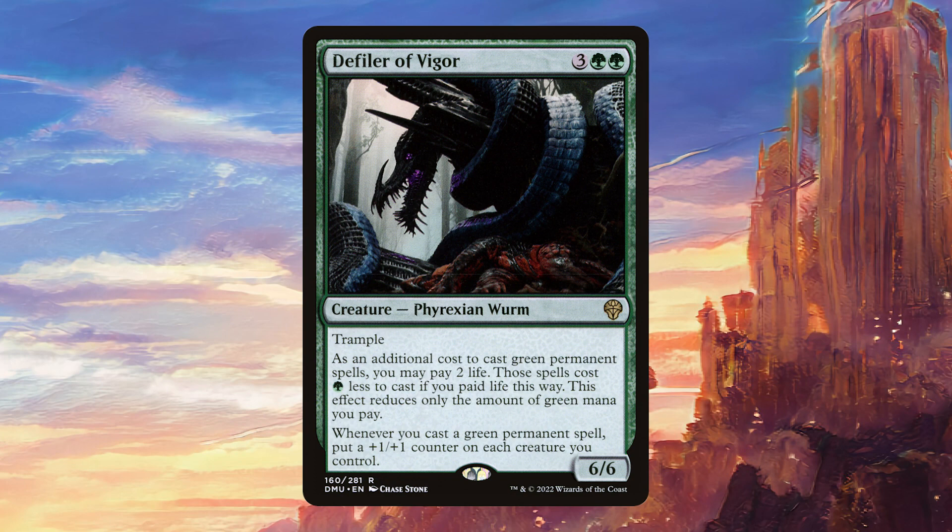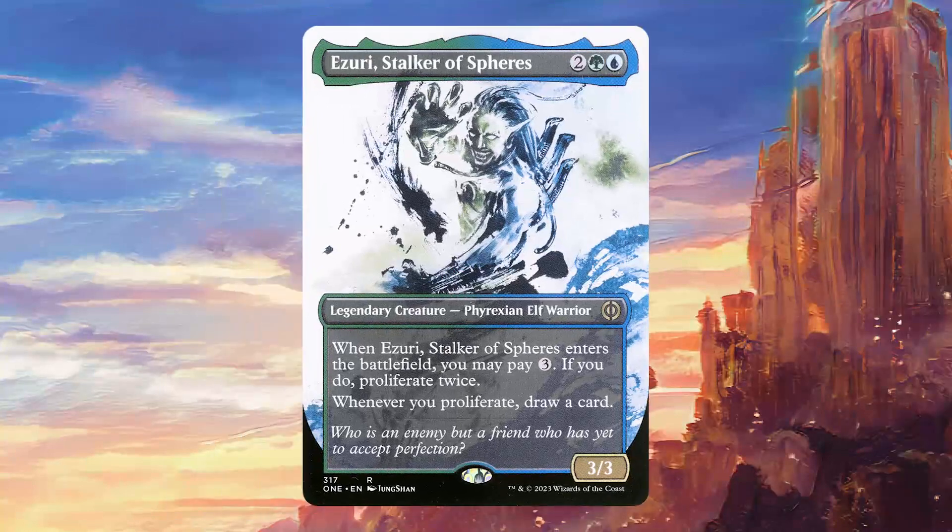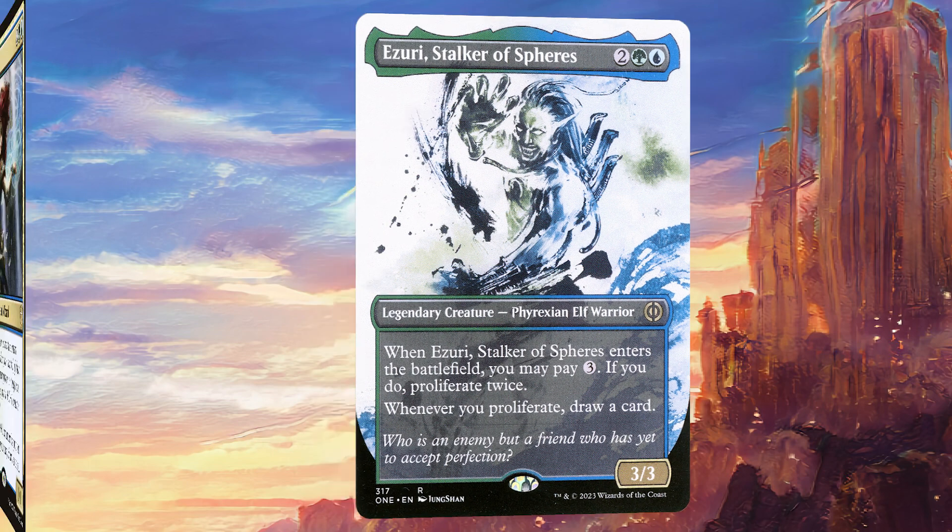Defiler of Vigor is a great overstated card that synergizes well with the deck. Experiment Crudge is going to allow us to do lots of powerful things, such as copy Arcanist the Omnipotent's ability, and it can also distribute +1/+1 counters onto creatures that don't naturally have them so we get to untap them. Izuri Stalker of Fears is going to be great in this deck — proliferating twice is really solid, especially when we're drawing two cards off of it, and if it gets to stick around it's going to be even better.